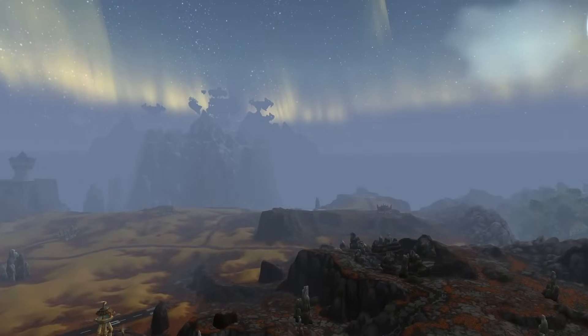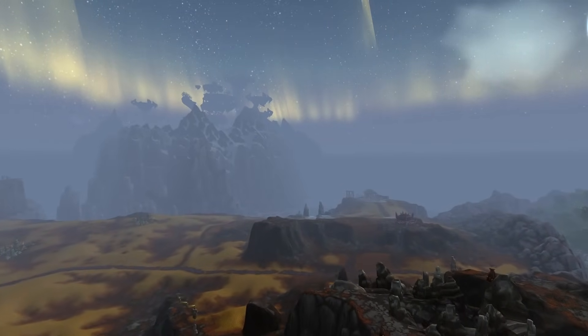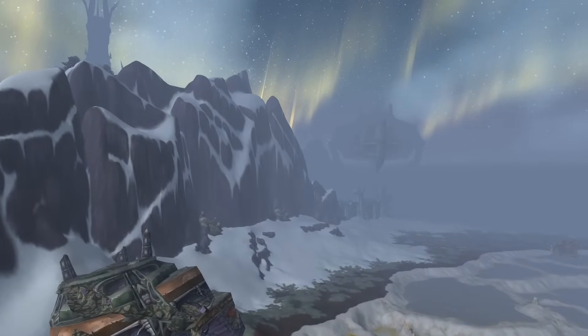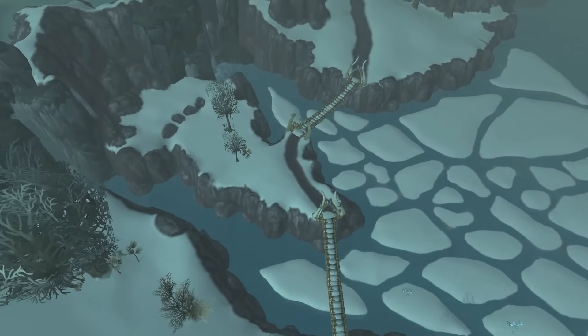The north is dominated by grasslands and a region of steep hills. To the northwest, the elevated island plateau of Koldara is visible. The east is blanketed in snow, presenting the harshest conditions the area has to offer.